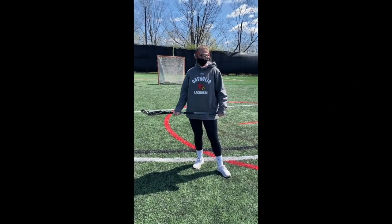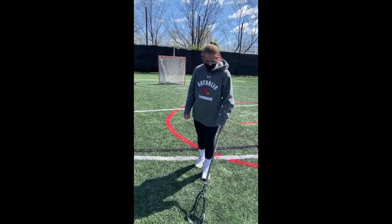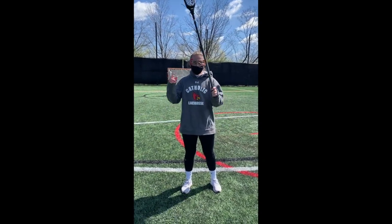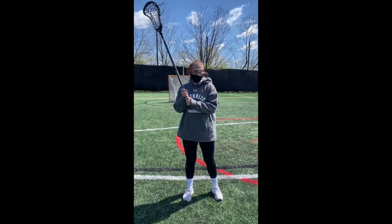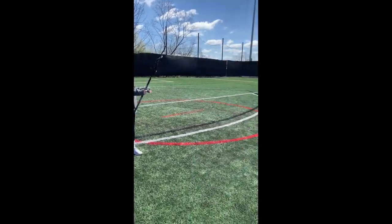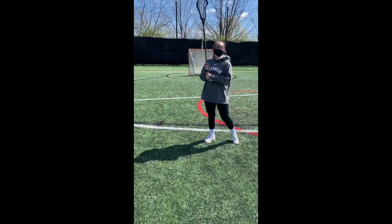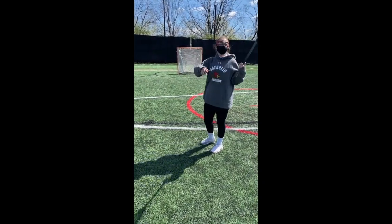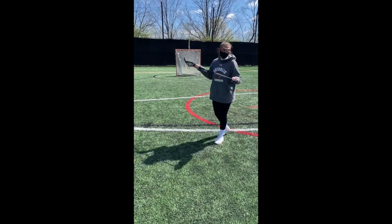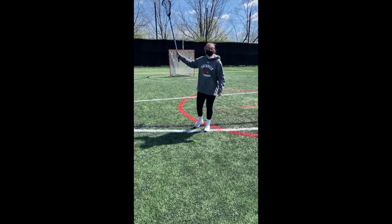Now we're going to go over some defensive terms and Anna is going to explain how and when to use them. If your girl has the ball, you say 'got ball' and keep your stick up. If the girl next to you has the ball — if she's on your left, you say 'I got your right'; if she's on your right, you say 'I got your help left.' You shout out if the ball is behind or on top. And if one of the girls, even if it's not your girl, comes in the 8, you shout 'crash' and everybody goes to ball.